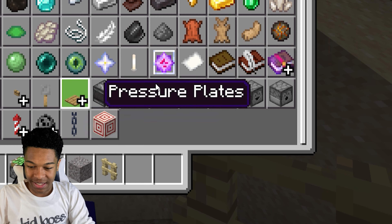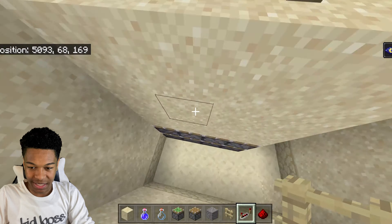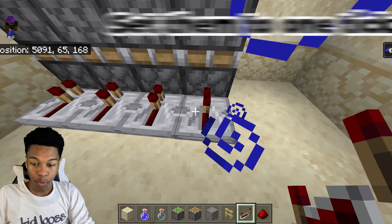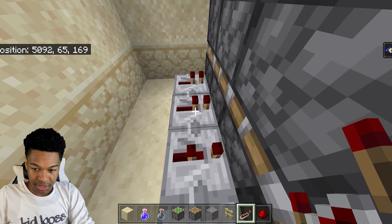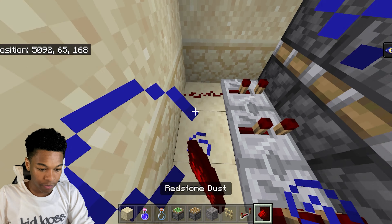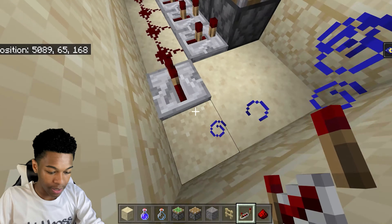Alright, let's take some repeaters and some redstone. What we're gonna do is go behind these sticky pistons, set the repeaters to one tick — right-click on them so they move just one time. Then place redstone behind all of them, then another repeater with no tick on it. Let's see what's going on after that.